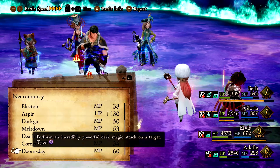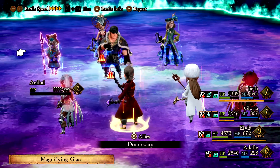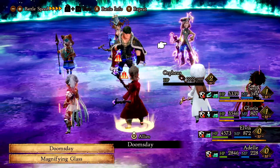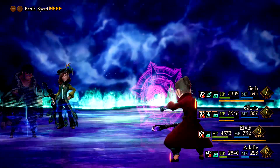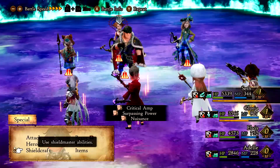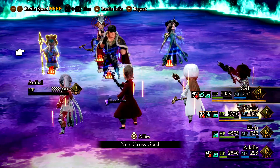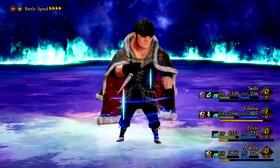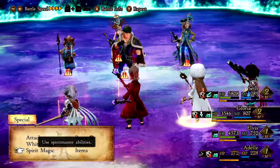Before we go all out on Doomsday, let's also magnifying glass him — inspect him — because I don't want him to die all of a sudden. The Gambit didn't do damage because look, he's already almost dead. Okay, good.